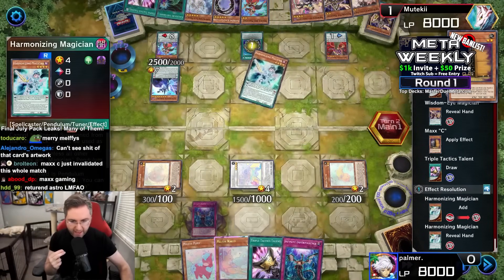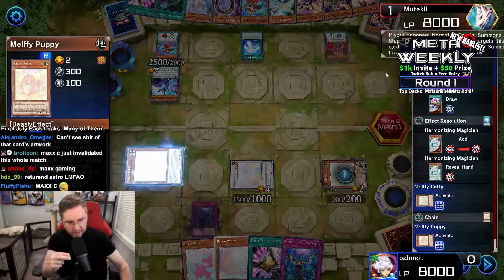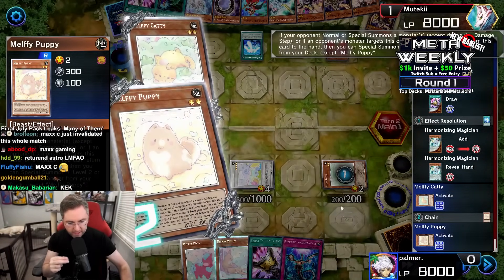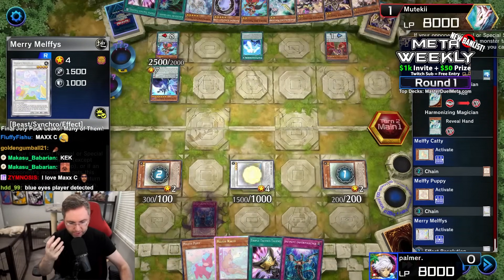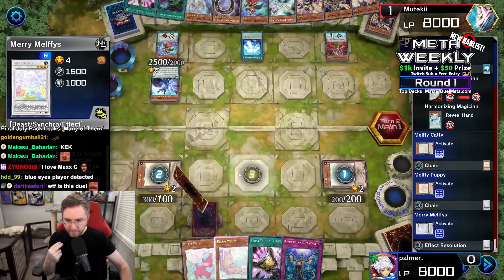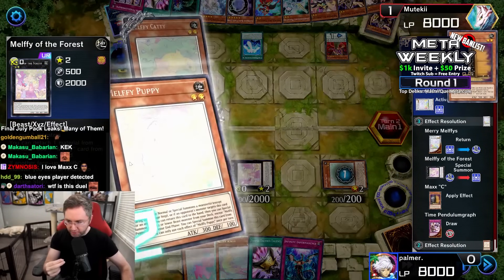Both players under Max C. The question is, is Muteki going to one-turn-kill under Max C? Caddy's being triggered, Puppy's being triggered to summon from the deck, Caddy's searching our deck, and we also have the Merry Melfies summoning an Xyz from the extra deck.